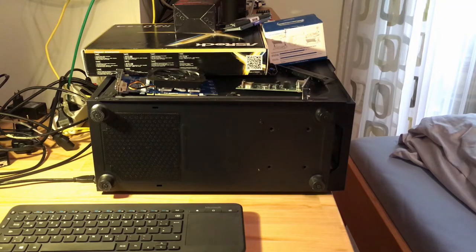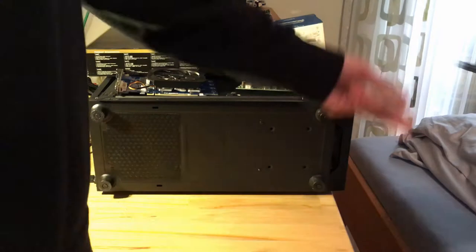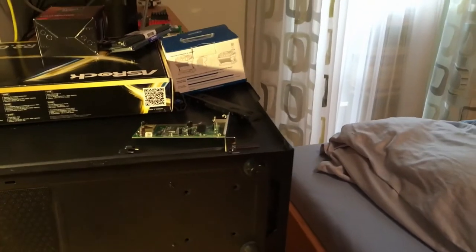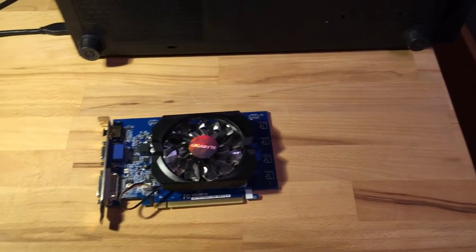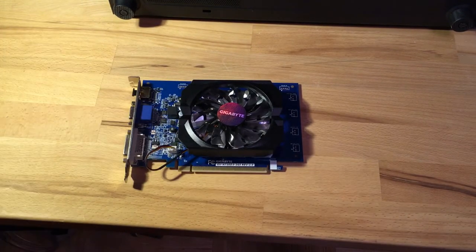Now all the stuff you see on top of it — that will be the upgrades. One you already saw, let me just get that out of the way real quick. That was this Gigabyte graphics card. It's a cheap GT 730. Definitely a huge upgrade over the 210. I mean it's no beast, but for what we want to do it is fine.